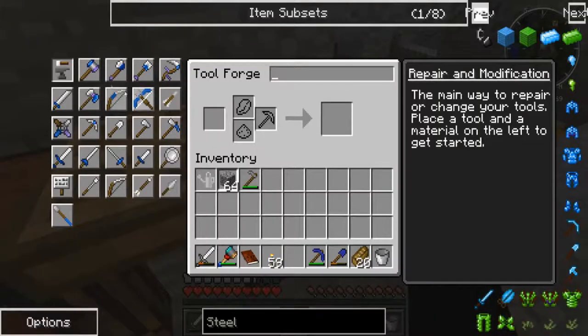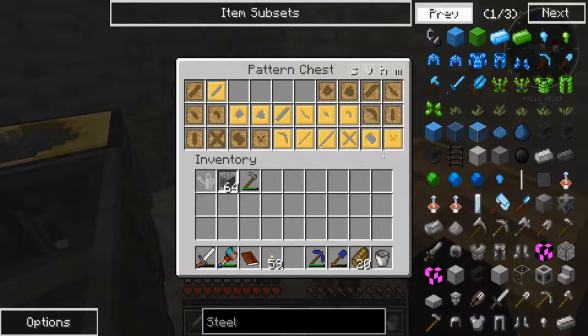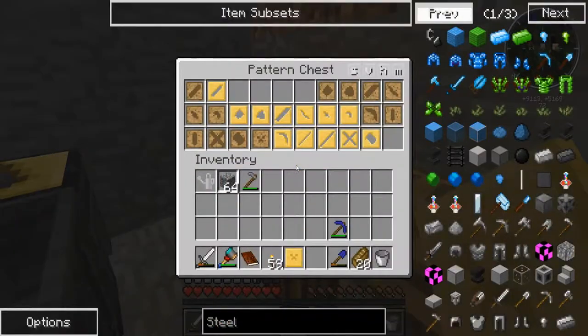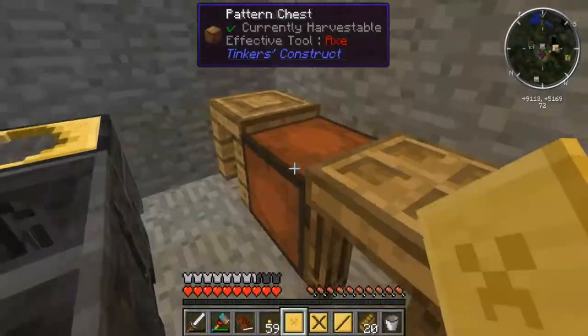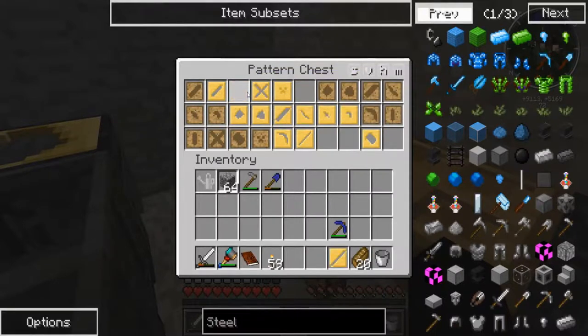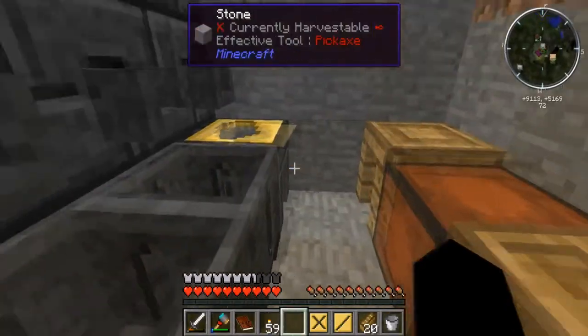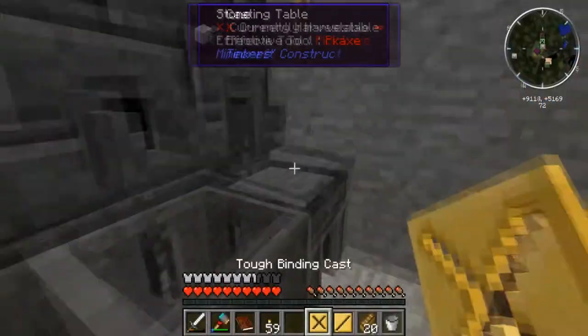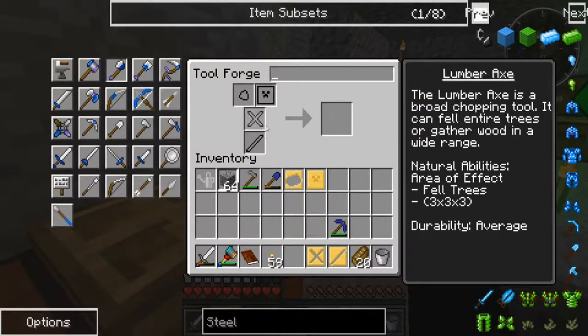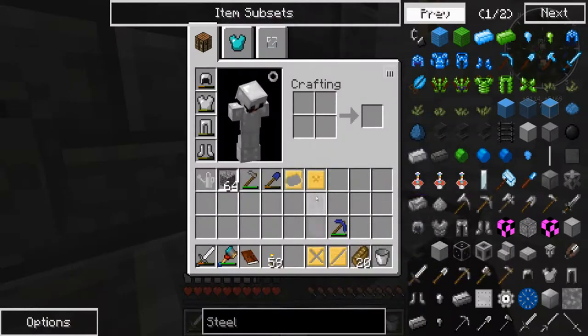We gotta get an excavator first. We're not gonna use that head because we're gonna make the head stone. We need a tool tough binding and a tough rod. I don't really want to make the excavator — that's 8 plus 6, about 15. Actually we're gonna need 2 for a lumber axe — so it's 12 plus 16, that's 28. Okay, we're fine.